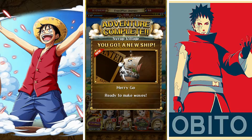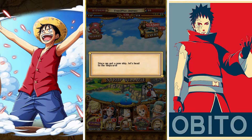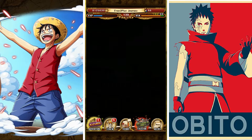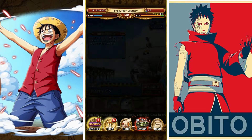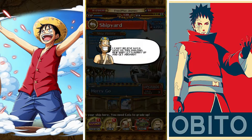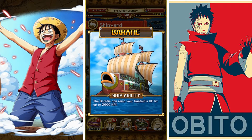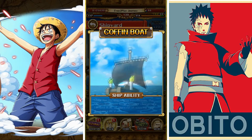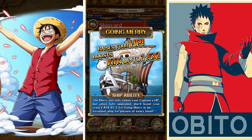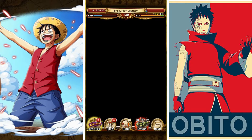We get the Merry-Go and these challenges unlock. It will automatically take you to the shipyard tab. You can see there's your new ship — the Merry-Go. What makes the ship so good is that it has an ability that gives your crew a 1.5 times attack boost. The moment you max out the ship and use it, you will have a much easier time clearing content because you are doing 1.5 times more damage.